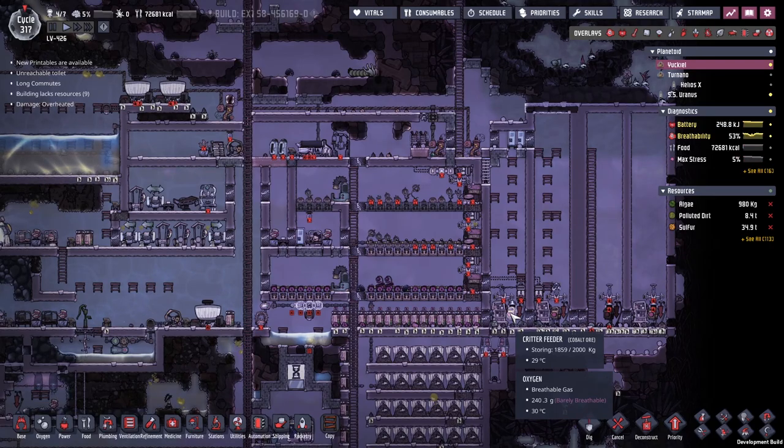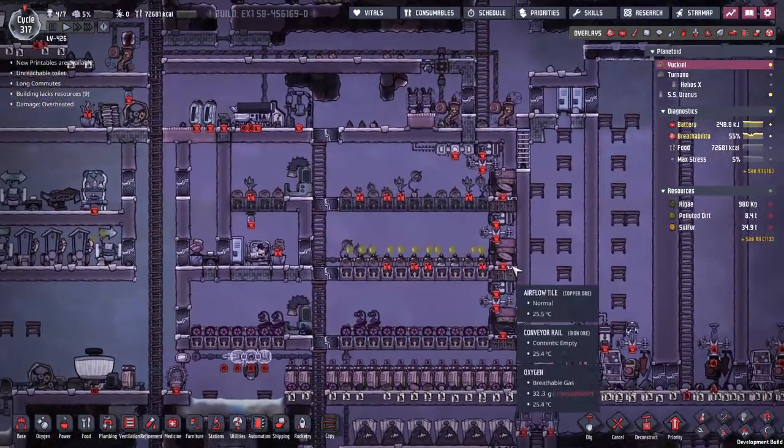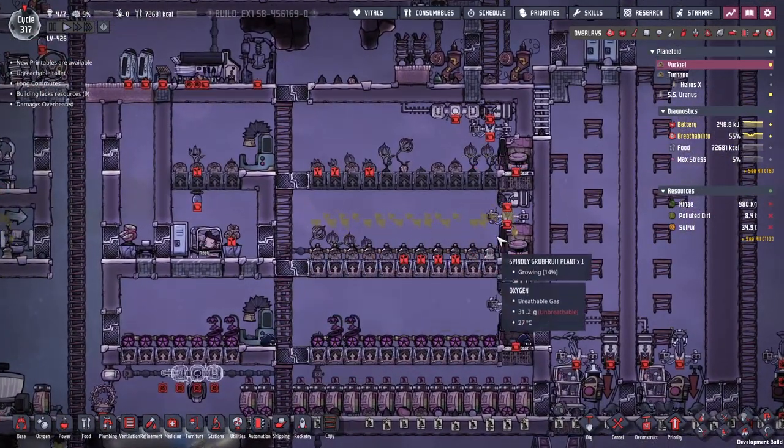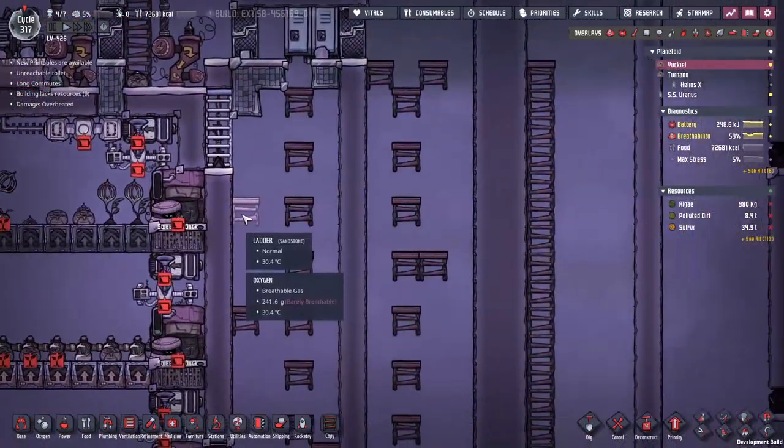But of course whilst we're waiting for that, we need to prepare a few things. The first thing we need to do is the research - that's all ticking over. The second thing I think we need to do is try and figure out where we're going to put the thimble reeds. I might even be tempted to sacrifice this area here for them.